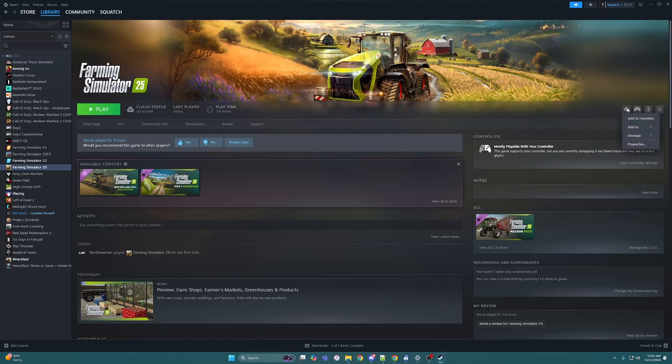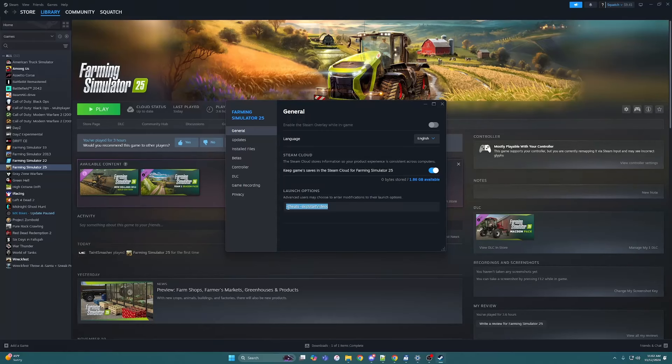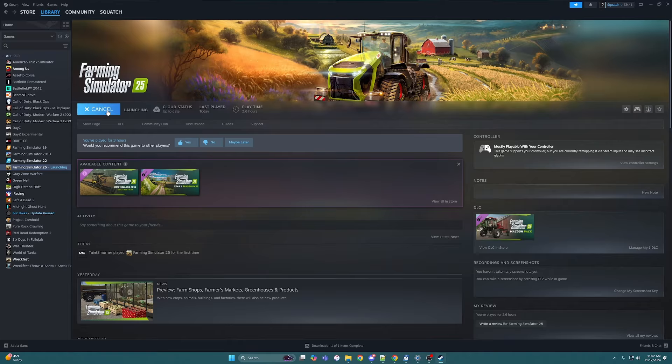Then we are going to go into Steam since I have it through Steam — we are going to go to Manage Properties, or yeah, Properties. You're going to see right here I have -cheats and -skipStartVideos. You can run these as launch options right here.